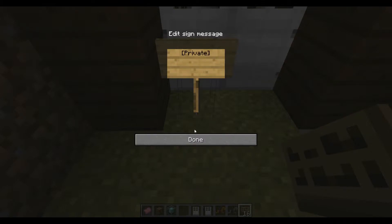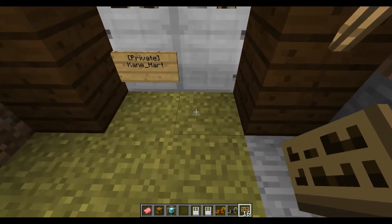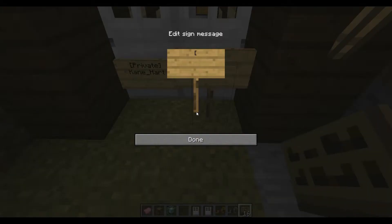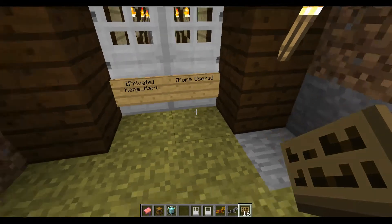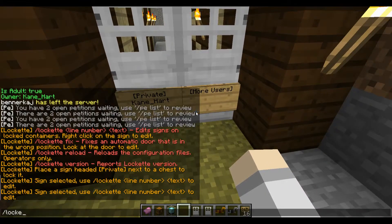You can type in 'private' like this. Another thing is if you put this right beside the sign or on a chest, and type in 'more users', you can add even more users to it. When you right click either sign, it will tell you that you can type in the term Lockette and the line number and then add a user to the list.